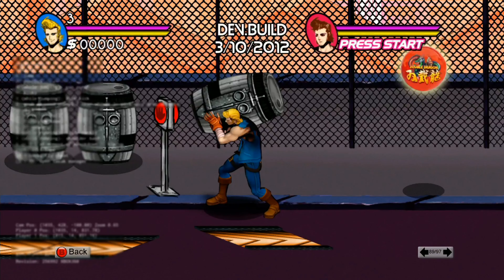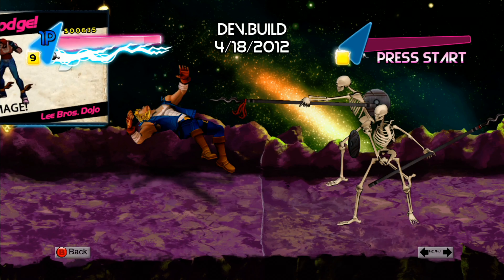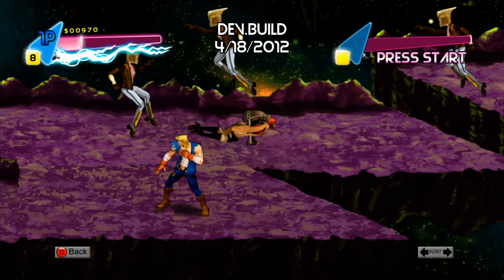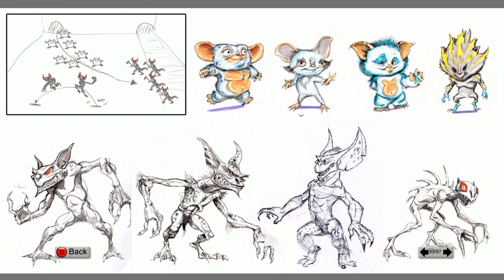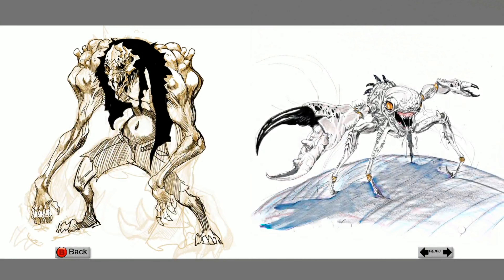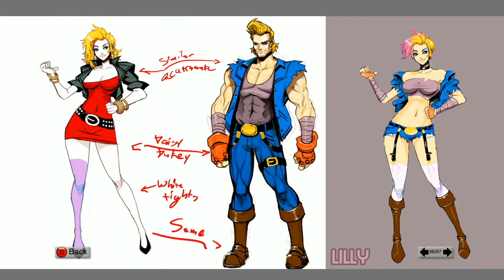That face is a face only a mother could love. Then carrying the barrels through the stop sign. Using the dead skulls on screen when you pick up your super moves — it looks really cool as they're setting everything up and getting everything finished. Now you've got these little gremlins — oh, they're robots that they didn't use.